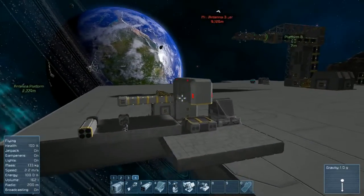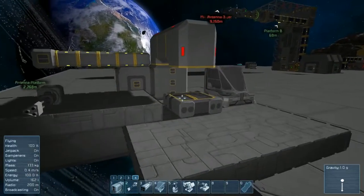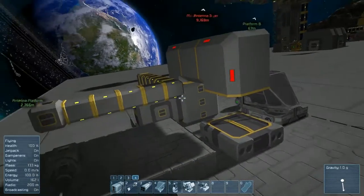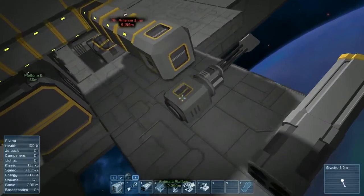Now over here we have the small ship weapons. There are three: the basic rocket launcher, the gatling gun, and the reloadable rocket launcher. The reloadable rocket launcher requires a large conveyor system to move the missiles into it, and the gatling has two conveyor options, one on opposite ends.